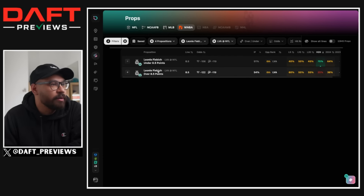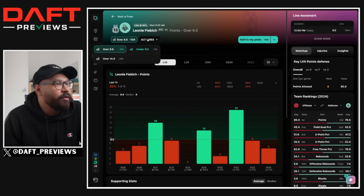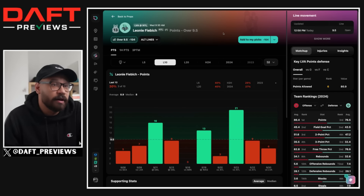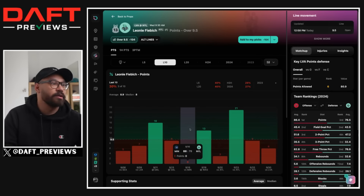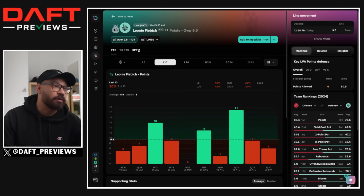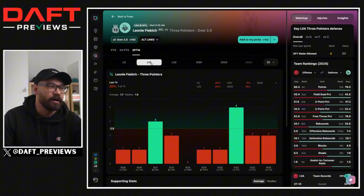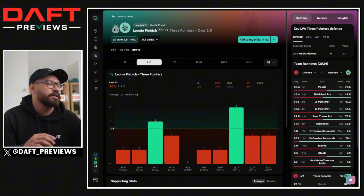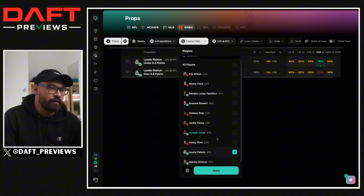We have Leonie Phoebus — I've been looking at her for the past couple of months because she can have some big games. Her line is at 9.5, though some places have it at 8.5. She only scored six points in the last game, and 9.5 is high enough for me not to want to bet it. She scores a lot of her points from three-pointers, so at 8.5 you're really looking at three threes made. Her three-pointers made line is at 2.5 as a plus money play, but I don't think this is necessarily the right matchup. The Aces defend spot-up shooters quite well — they don't leave people open for catch-and-shoot, which is Phoebus's specialty. So I'm passing on Phoebus.